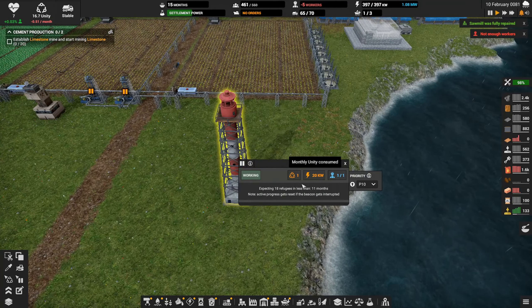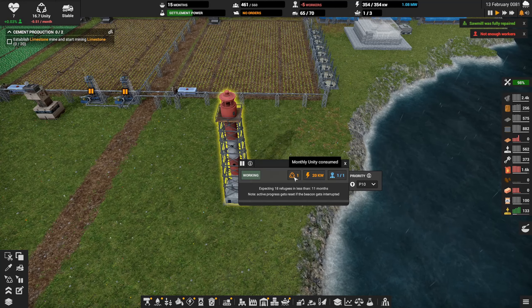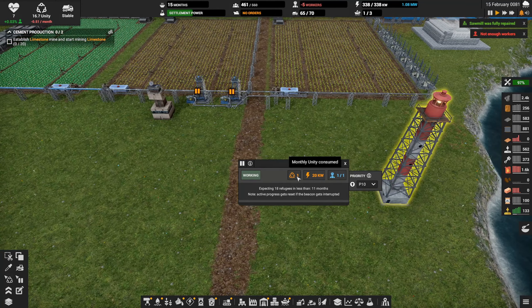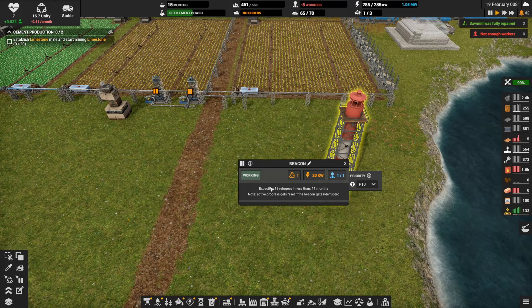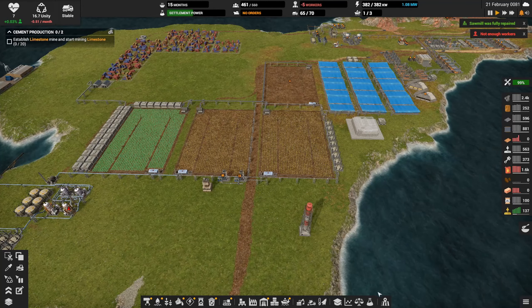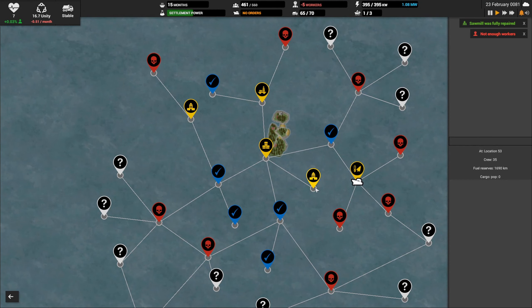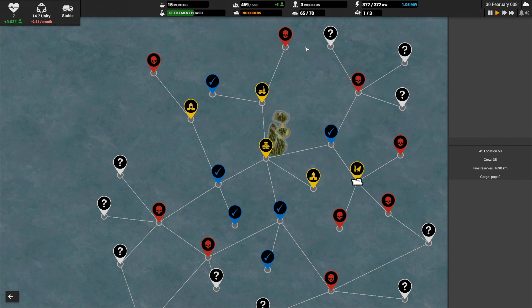I think we'll leave the beacon on — it's gonna take 11 months to get another batch of 18 refugees. This does cost us one worker, some power, and actually some unity too. Monthly unity is one, so 11 unity to get these 18 refugees. I wonder if it's cheaper to adopt them off the map — we probably need to do both at this point. We can get eight for two, that's a better deal. Let's take those — that puts us back in the positive with regards to workforce.